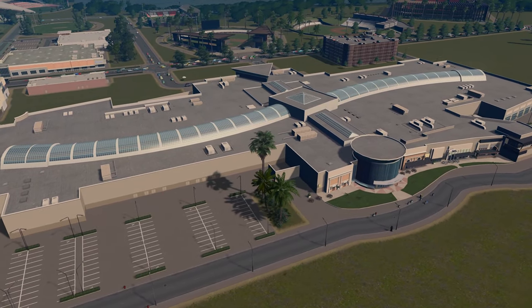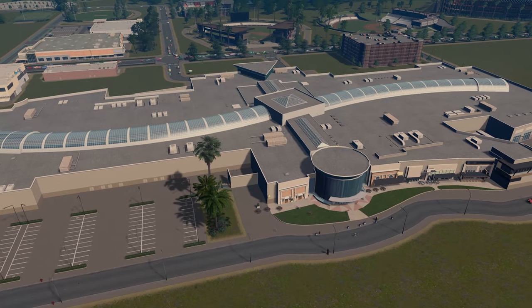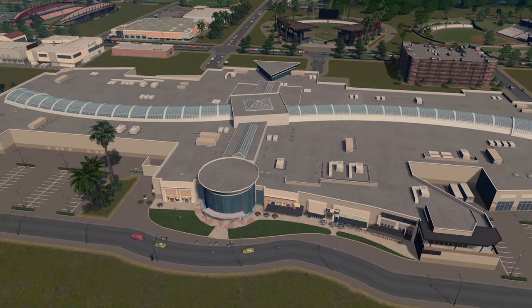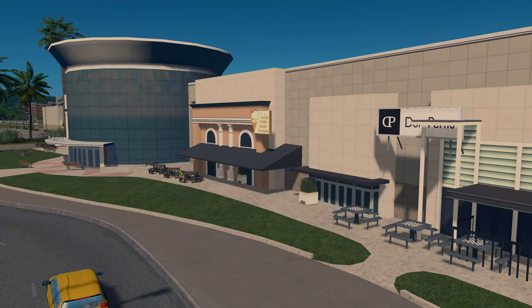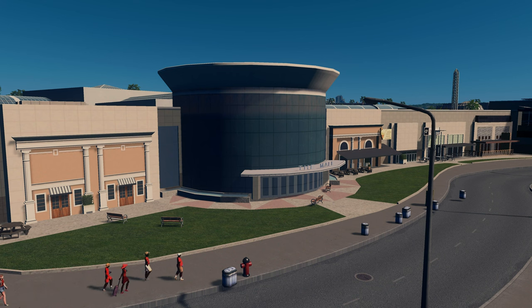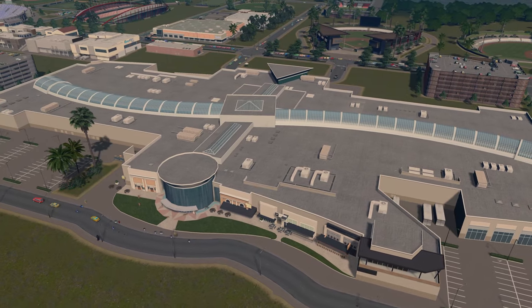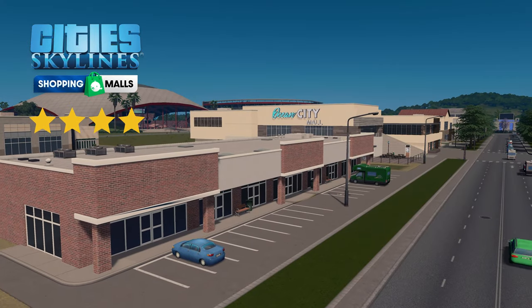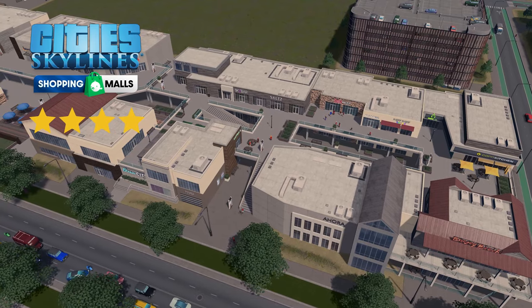The final asset is the grand finale of this pack — the Mall of Marbles. And well, it is just that: marvellous. Well, apart from the really obviously out-of-place props. So overall I would give this pack a four star rating out of five, knocking one star off for the lack of signage and the fact the strip mall can only be placed once for vanilla players.